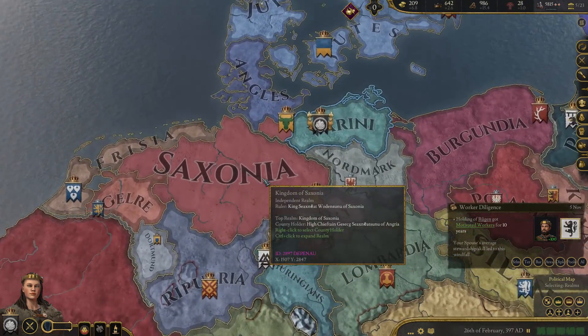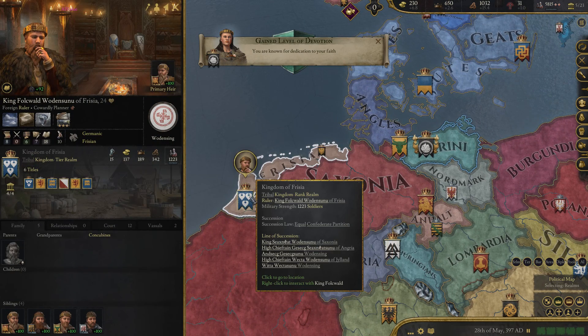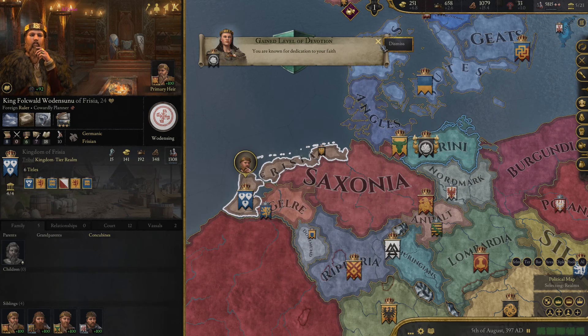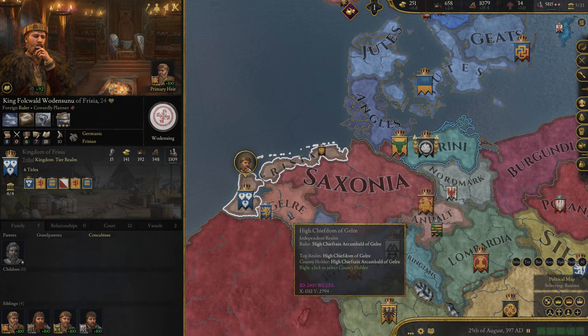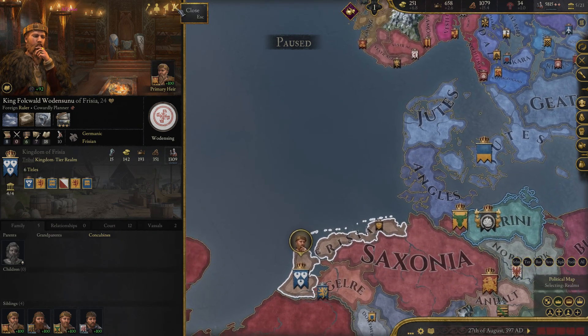We have Sassonia here, and Drusia. There's a kingdom here — Frizia. Frizia right here looks more like a Dutchie.